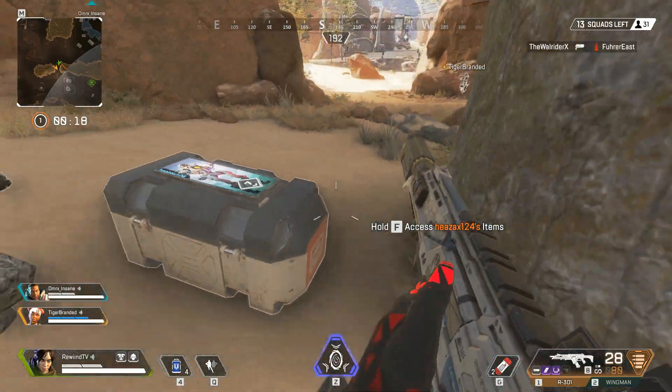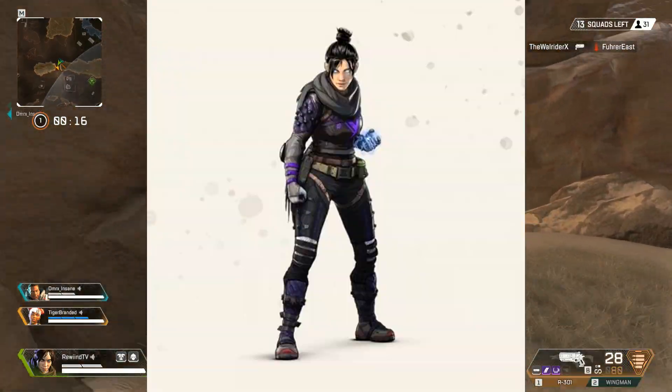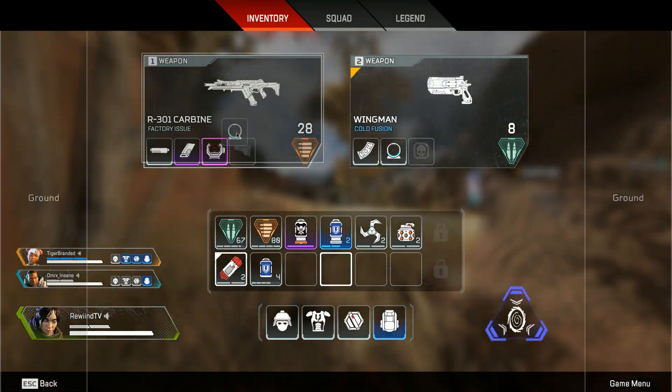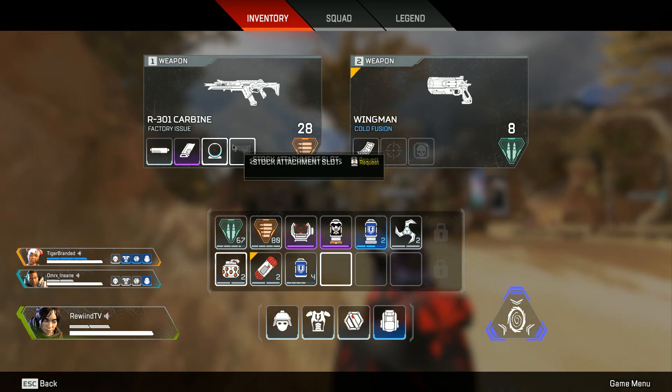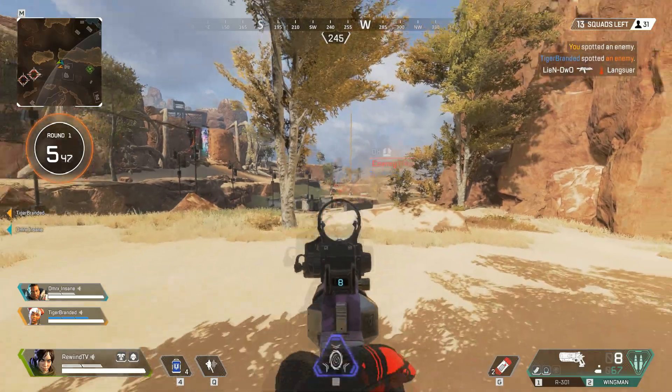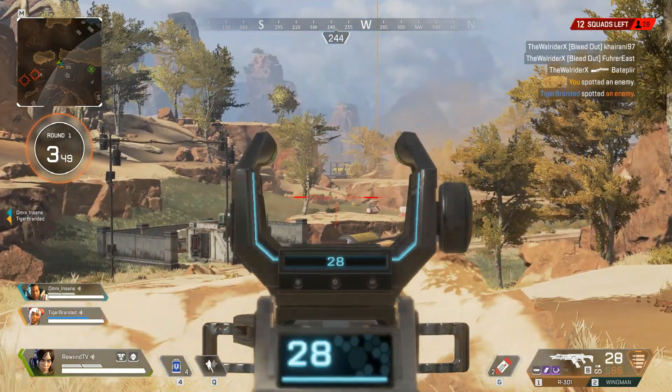As you guys know, there are 8 portal characters in the game right now, and within them one of the most notorious characters is Wraith. In my opinion, she is the best character in the game. She has three powers like all the other legends, so let me explain.